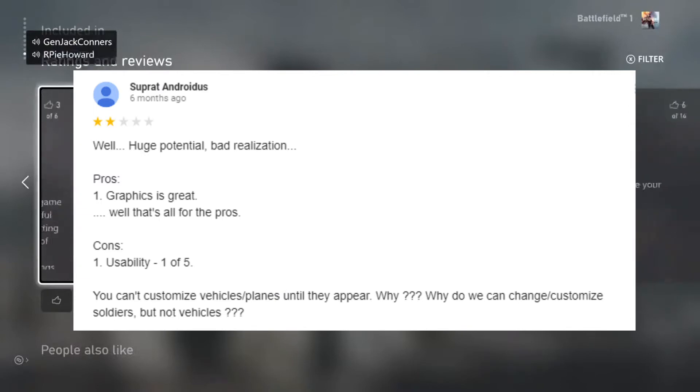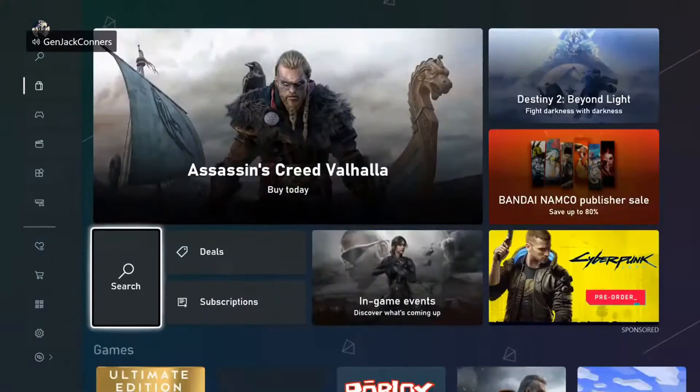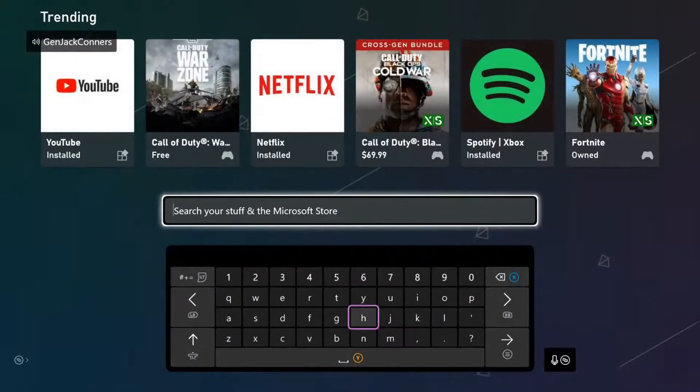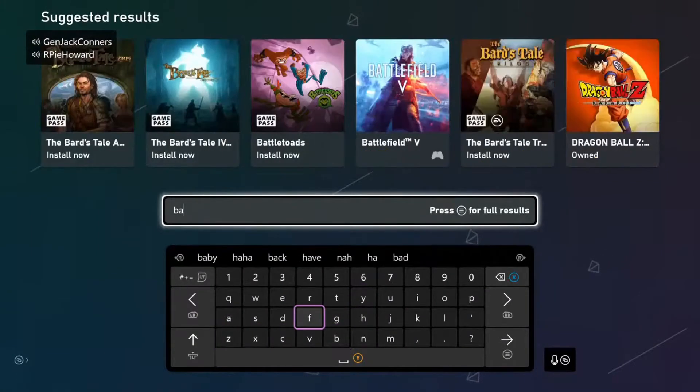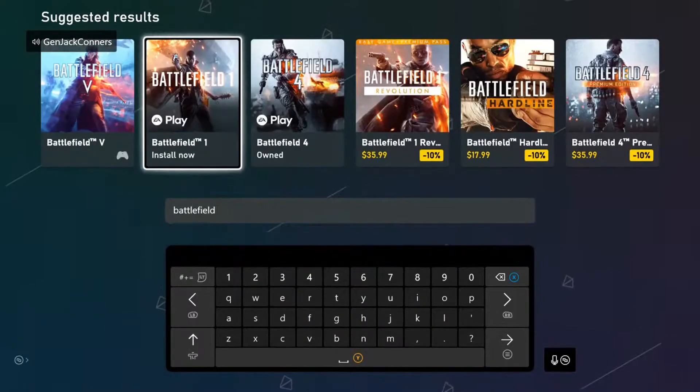Cons: usability, one out of five. 'You can't customize vehicles or planes until they appear.' Why? Customization shows but not vehicles? I'm looking at it on my phone. 'Can't customize vehicles or planes until they appear' — I don't know what he was typing.